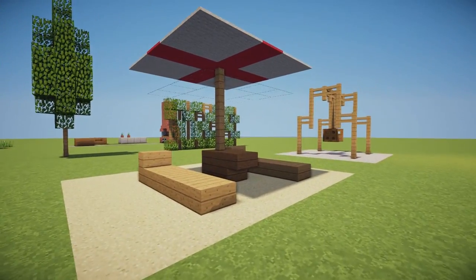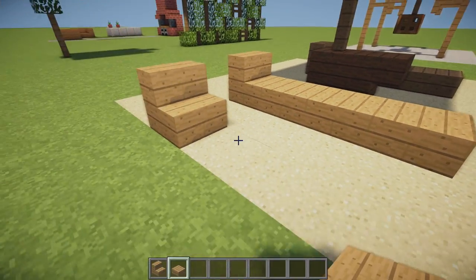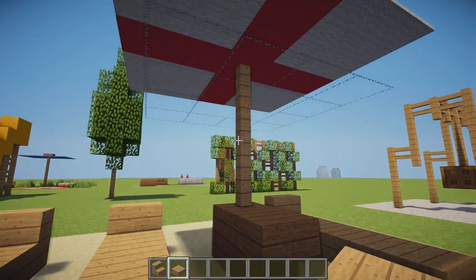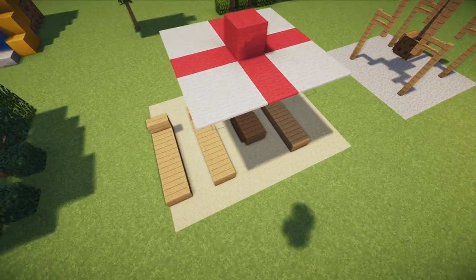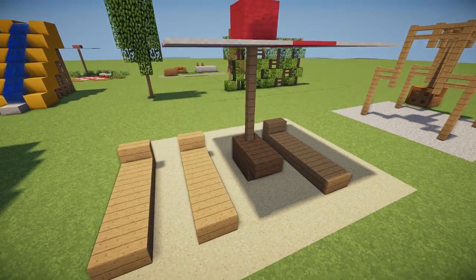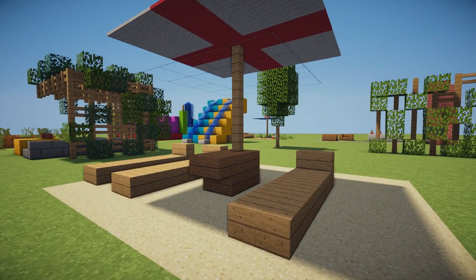Next on our list is this absolutely awesome beach chair and umbrella design. The sun loungers are just some oak stairs placed down with three oak slabs on the end. The umbrella is three oak fence going up with string and carpet used to form the umbrella shape — it actually looks like the England flag, which is pretty cool. There's a little upside-down spruce stair on the end as a table extension, and some sand to represent the beach, because this would look best on the beach.